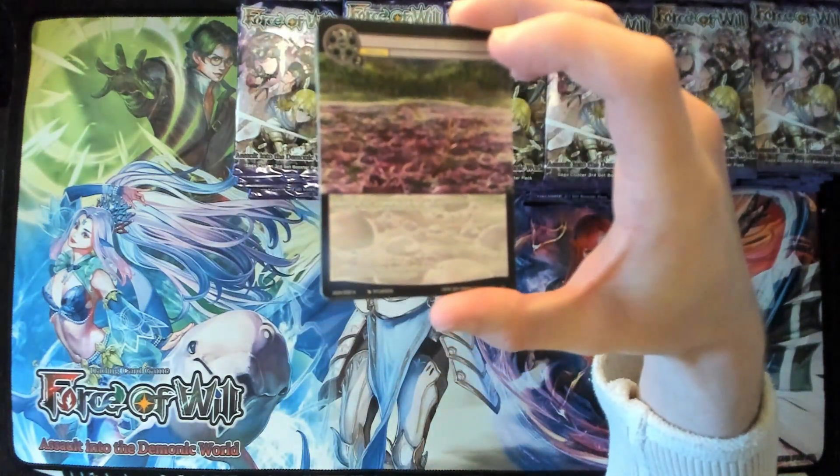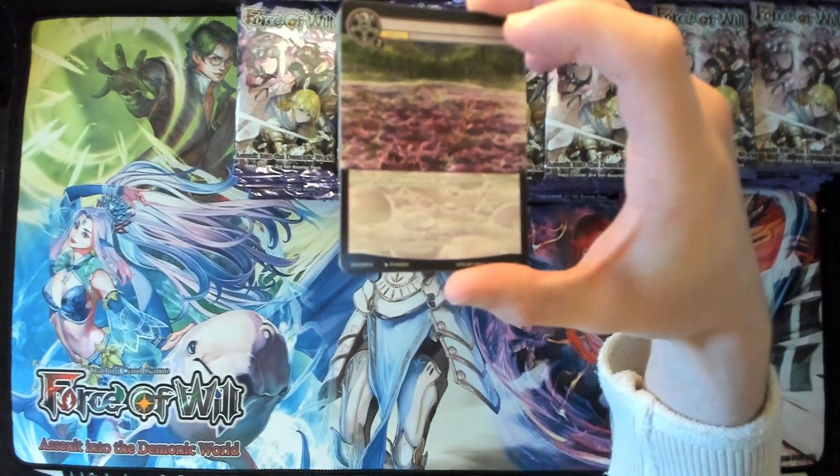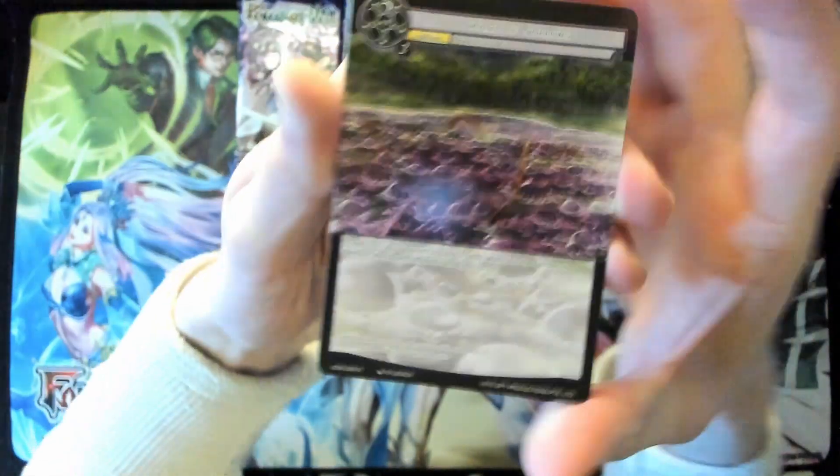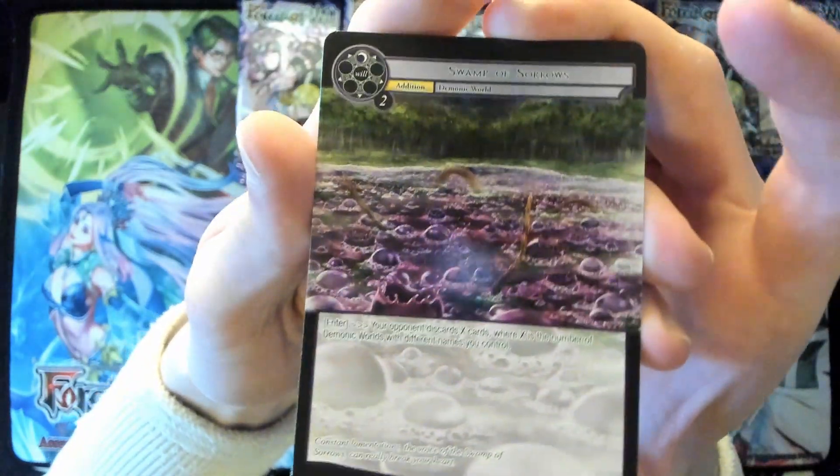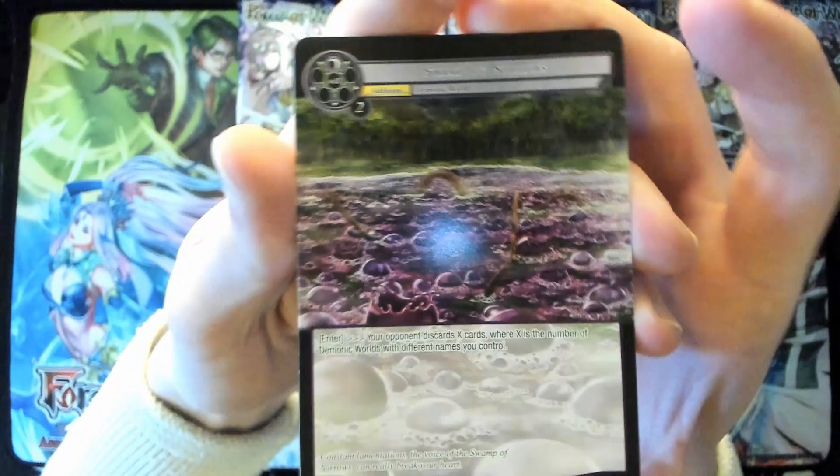Let me go to the card view so you guys can see these cards. The first card of the new set is Swamp of Sorrows — this is a Wolfgang card, one of the demonic world cards.